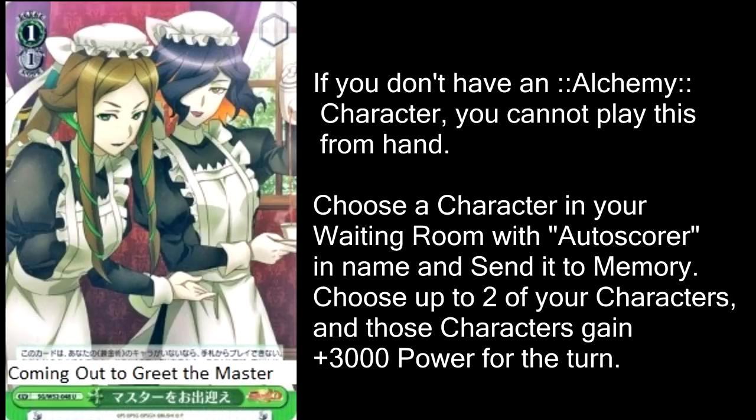Finally, our event — Coming Out to Greet the Master. If you are dead set on making alchemy work, this is a must-have at 3 or 4 copies. You have to have an alchemy character in play to play this card, and when you do, you can take one auto-scorer from your discard pile and send it to the memory. On top of that, two of your characters get plus 3,000 power for the turn. All of this for one stock is crazy, because it normally costs you one stock to take an auto-score and put it in memory anyway, but this one lets you take any auto-score from the discard pile, making it a lot more consistent, and you get plus 6,000 power on the field — all for one stock, all starting at level 1. The combination of this and the new Carol make alchemy a pretty viable strategy.